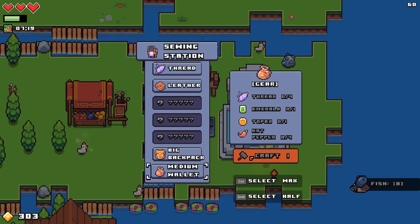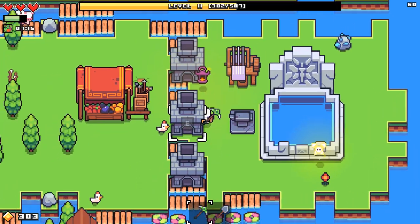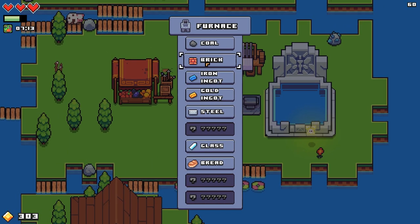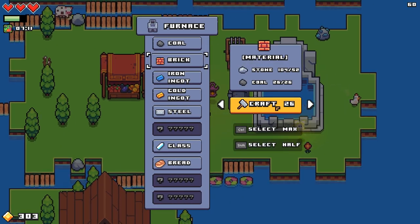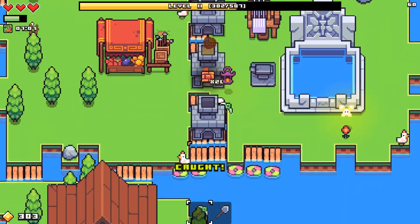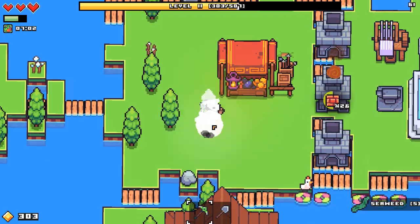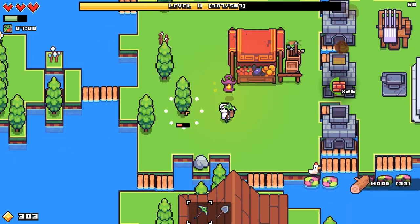We need a medium wallet - which is emerald, topaz, thread, and hot pepper. So I guess I should have been hoarding that stuff. It's 26 bricks - I'll just have to keep cutting down trees.